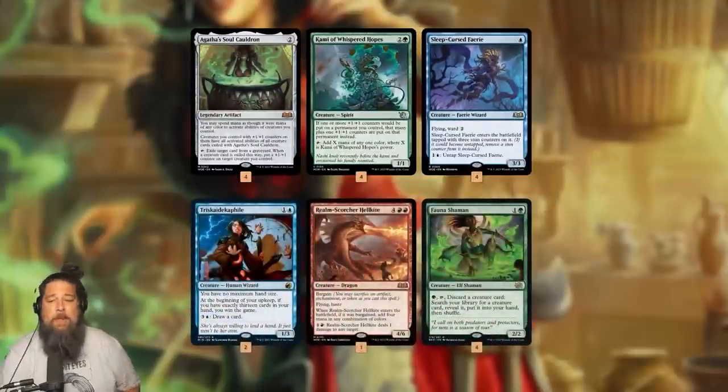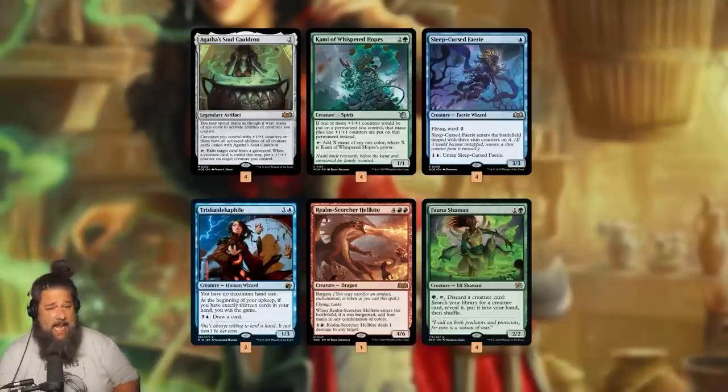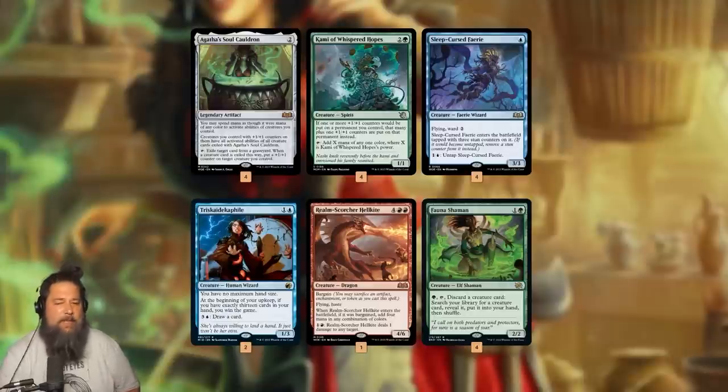Step one: make infinite mana. Once we have infinite mana, there are a bunch of ways to win. We can use Triscadecaphile — either exiling it to Agatha's Soul Cauldron or just playing it to draw our entire deck, trying to win on our upkeep with 13 cards. The easiest combo kill is Realm Scorcher Hellkite, which has an activated ability of two mana to deal one damage to any target. We can tutor up Realm Scorcher Hellkite, make infinite mana, cast it, and ping our opponent to death — or get it in the graveyard, exile it to the Soul Cauldron, and give another creature its ability.